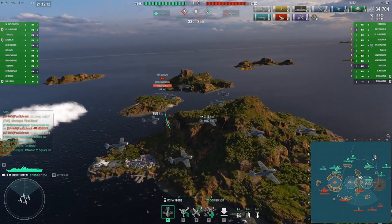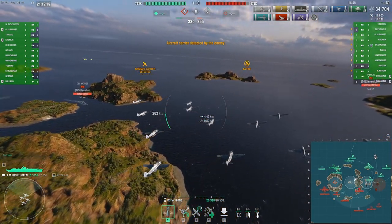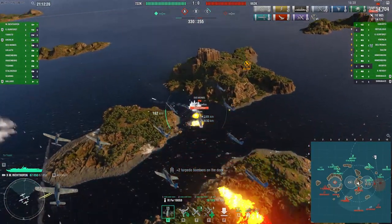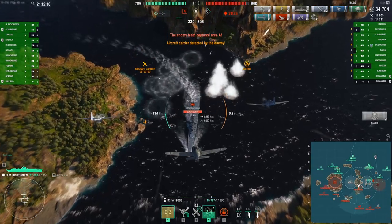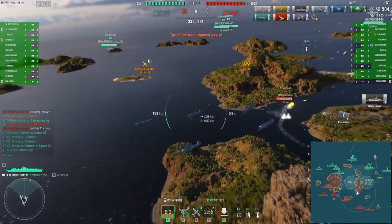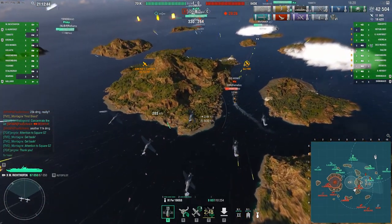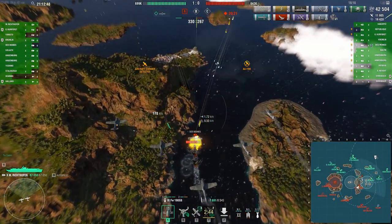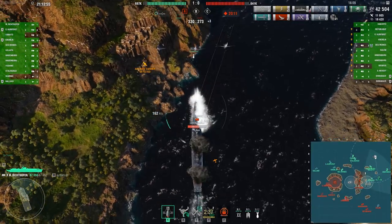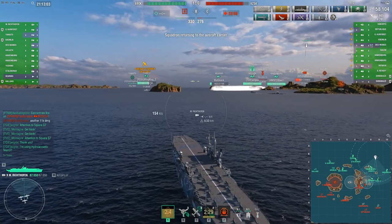The enemy Des Moines is locked into a course between those islands, attempting to turn inwards. Lining up an attack on this Des Moines — just one citadel there; he got quite lucky as he is performing evasive maneuvers. Again he's in a narrow channel where his maneuverability is severely limited. Captain slows down — double citadel on that Des Moines, and he's already down under a third HP.